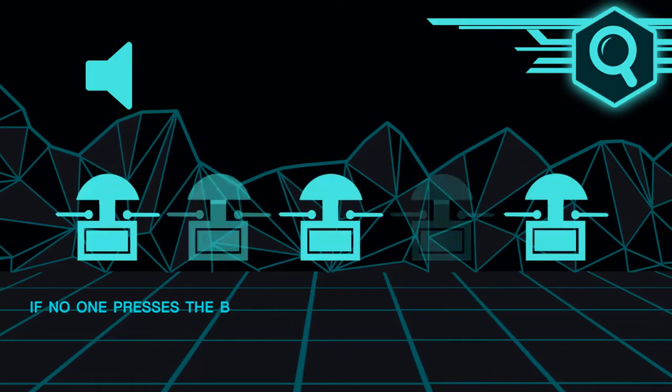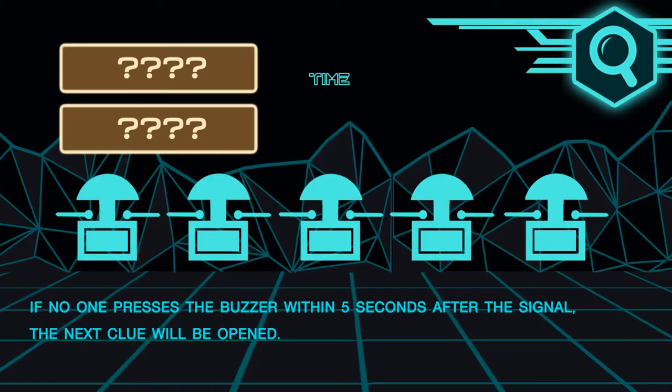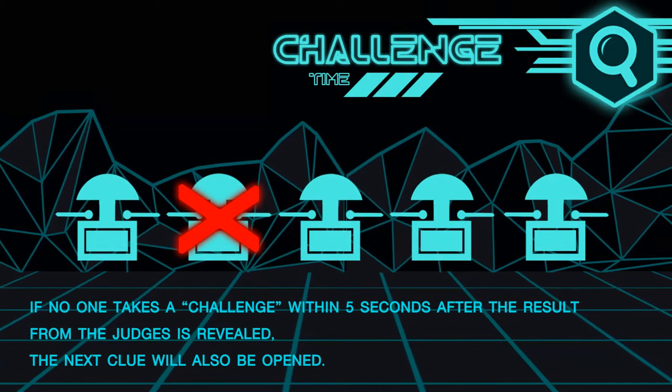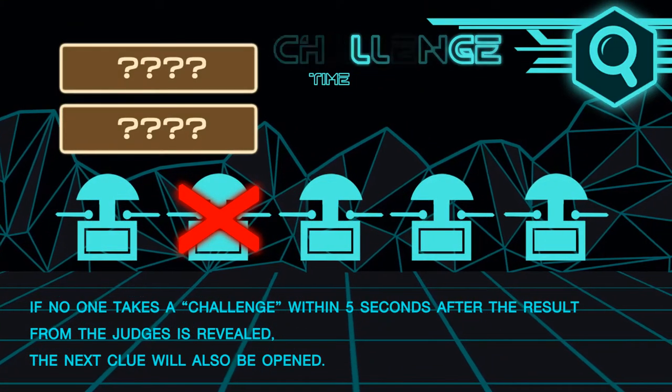If no one presses the buzzer within five seconds after the signal, the next clue will be opened. If no one takes a challenge within five seconds after the result from the judge is revealed, the next clue will also be opened.